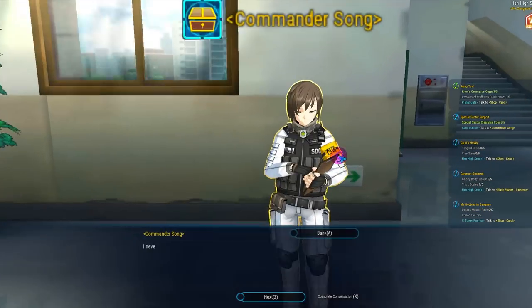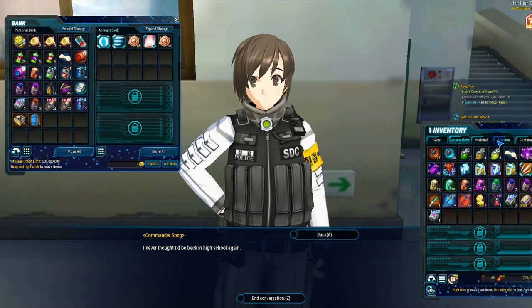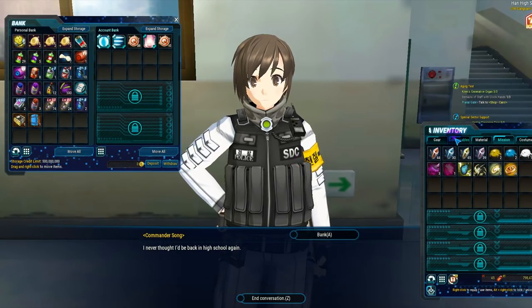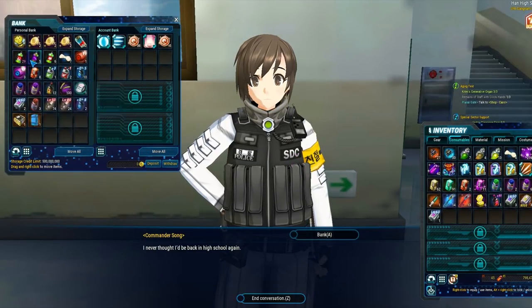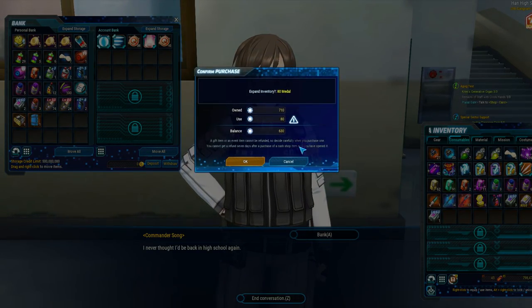I want to go over bank space, inventory space, and some items and skills to make note of. You start off with four rows of inventory space. You can unlock more with in-game currency, but once you hit a certain point, you're going to have to use EMP and cash. For bank space, you can unlock all the way to the bottom. From account space, you're given three free rows, and expansion requires EMP.